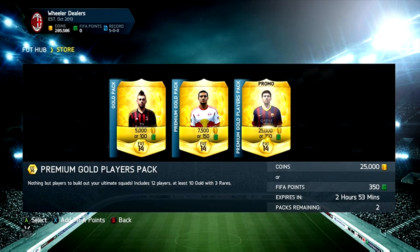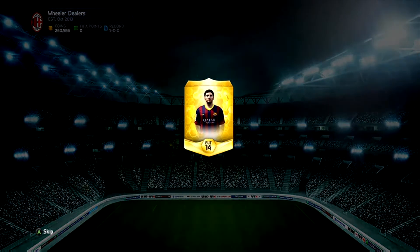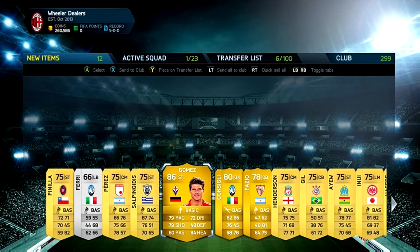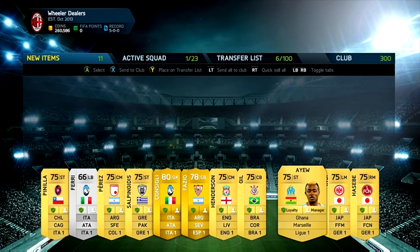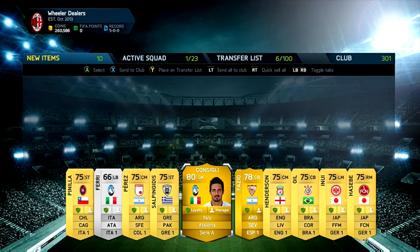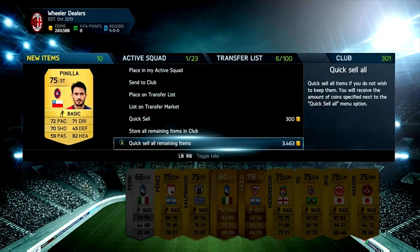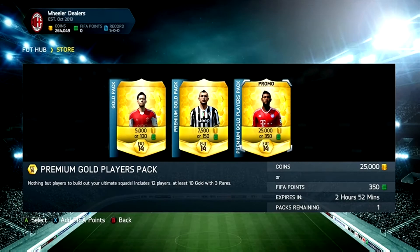Thanks for the response to the first episode, guys. Please feel free to leave a like on this episode. I know it's a copy of other big YouTubers' series, but I was so impressed with their series I thought, why not do it myself? It's Mario Gomez, 86 rated — not a bad pull. Probably the worst 86 rated pull we could get, but you can't complain. It's going to be a pretty hard player to find in packs depending on his card rate. I think we do get him again in the future.